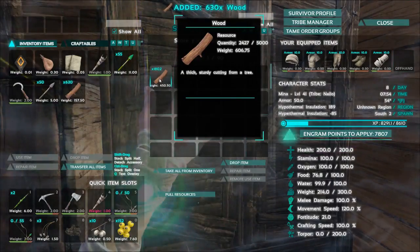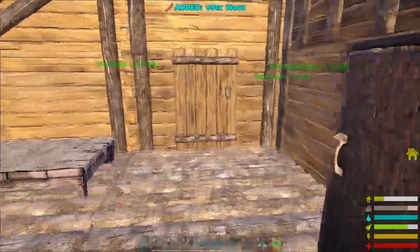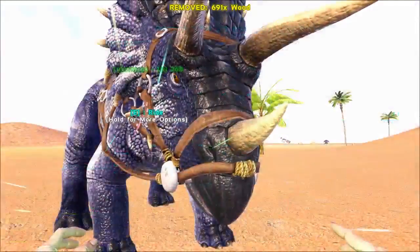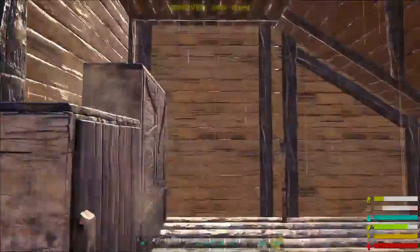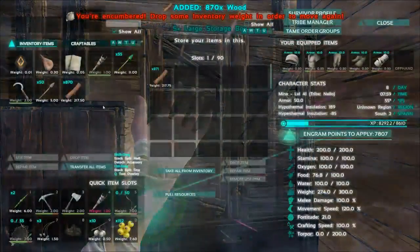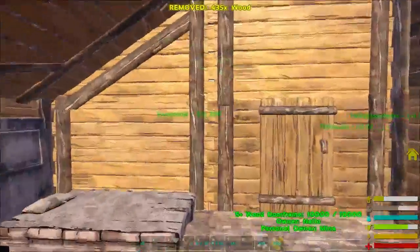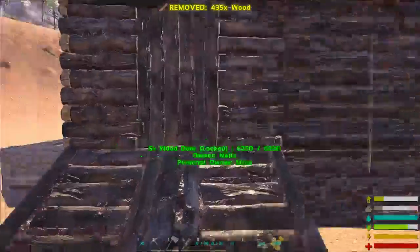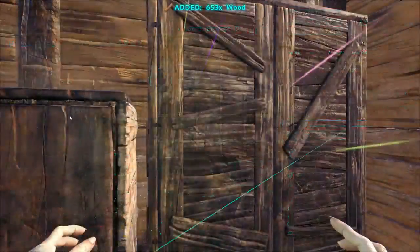I do have the Builder's Helmet added, but I have not changed the settings to give me bonuses to weight and crafting speed — because when I do that, I end up just wearing it all the time. I didn't change those settings so I'm not wearing that the entire series; I will actually wear armor.